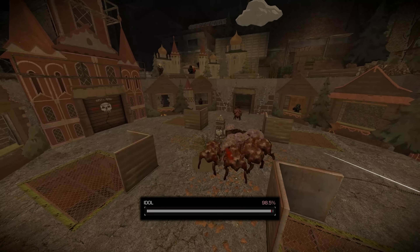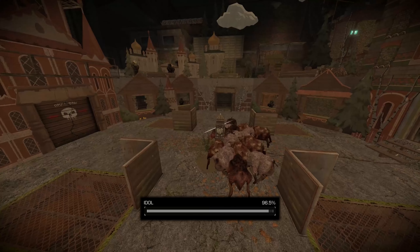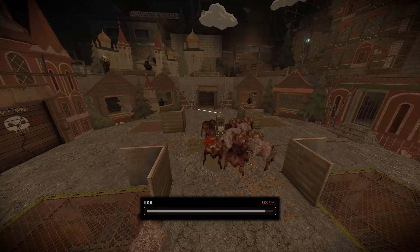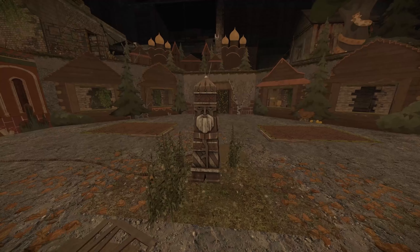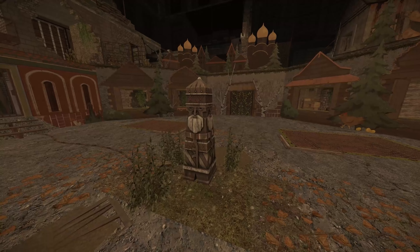There is also a damage threshold, more than which the idol cannot receive in one round. This is done to ensure that matches do not end too quickly. Leave your gear at the entrance — there are other rules here.